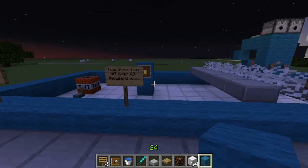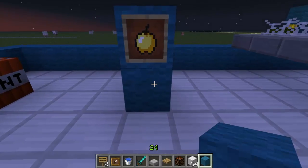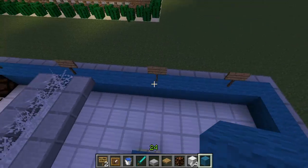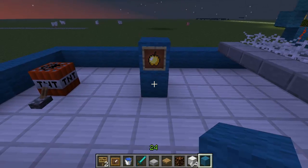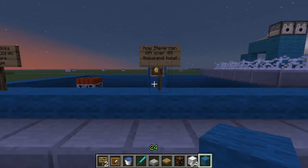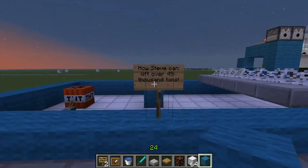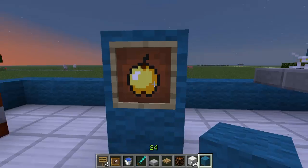How Steve can lift over 49,000 tons. I love Minecraft — I'm just pointing out a few things that are different from real life that you might not notice or think about. If you look in your inventory there are a lot of slots, and if you were to fill all of them with 64 stacks of gold you would be carrying over 49,000 tons. A single golden apple weighs over 300 tons — so that going through your digestive system would be quite heavy.